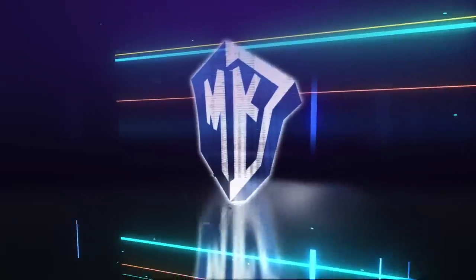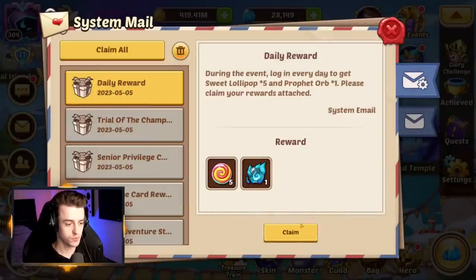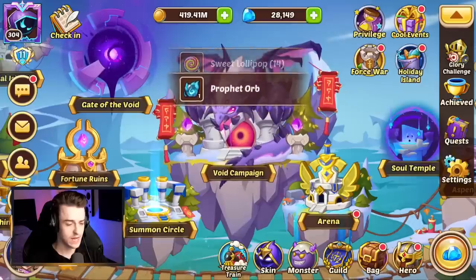Anyway folks, let's check out this week's event for Idle Heroes. We have a Fantasy Factory event and Profit Orb event, so we're getting five sweet lollipops and profit orbs every day for logging in.